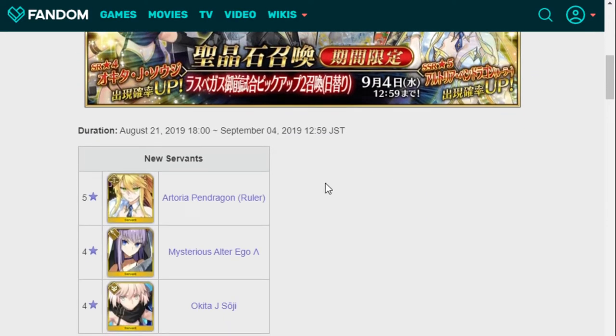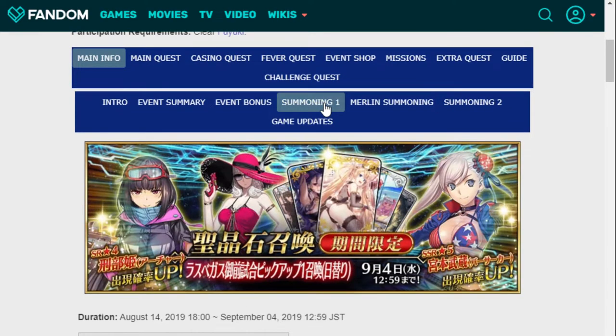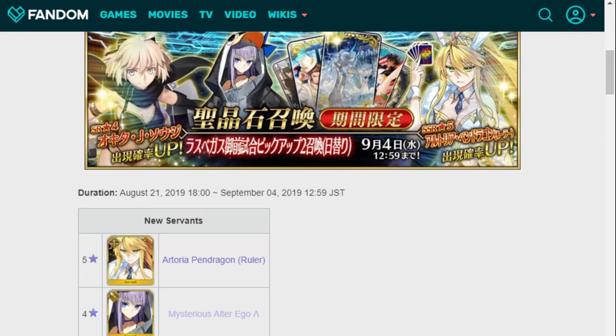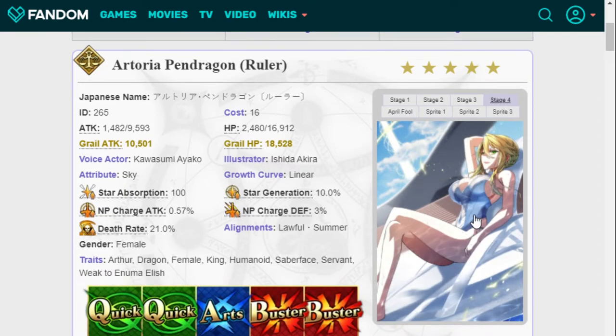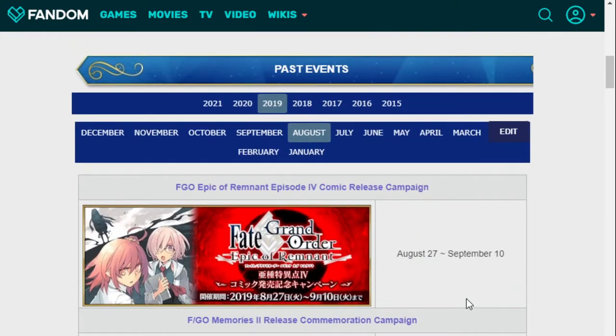We've got Arturia Pendragon Ruler — a.k.a. Lancer, a.k.a. Saber Big Boom — Mysterious Alter Ego Lambda, and Okita Assassin. Okita ends up being the worst of the new summer units, but she still looks very cute in her outfit. Lambda — Arts, so planning for the future, amazing in the future. The thing I like about this Arturia is similar to BB — she kind of messes with the deck itself, which I always think is fun. She also is a bunny girl in summer with some fantastic art. Probably not meta-defining in any way, but she is fine. Las Vegas — that's where basically everyone's quartz dies. And then it only gets worse from there.